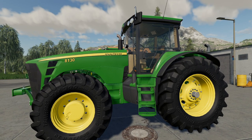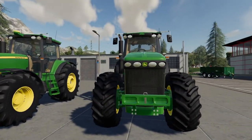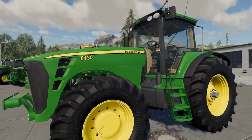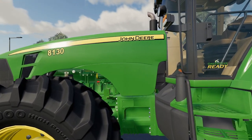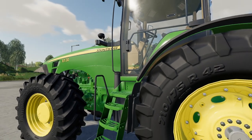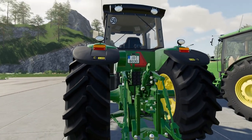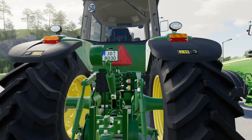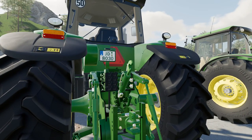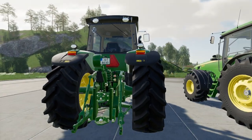Starting here we have the basic 8130 as it comes, no extras put on it - this is as it appears in the shop. Nicely detailed mod, all the detail in the engine there. The fan does move once started. This is on Trelleborg standard tires. It does have a rear number plate. There's a little bit of an issue with the axle there but nothing you're going to see if you're using it. It does look a nice mod.